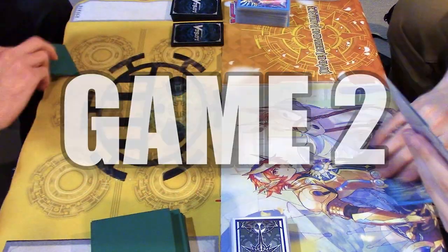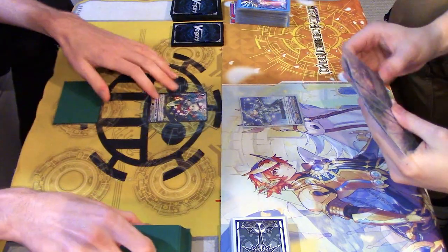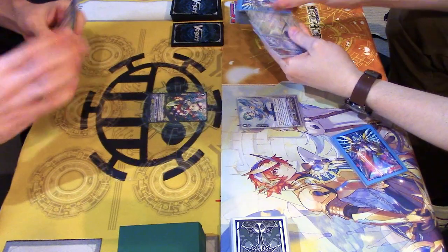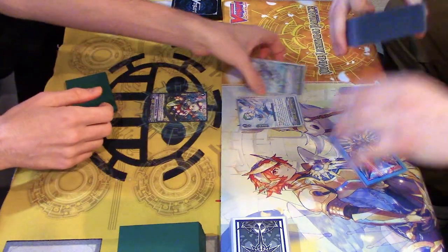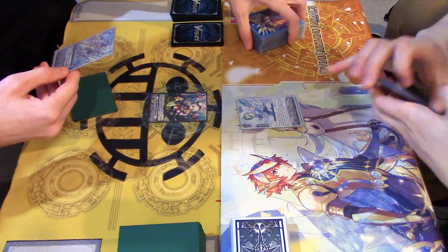I'll go first. Stand up, Vanguard. Draw. Ride 2. Find a grade 3. And I'll ditch it. Two of your cards.